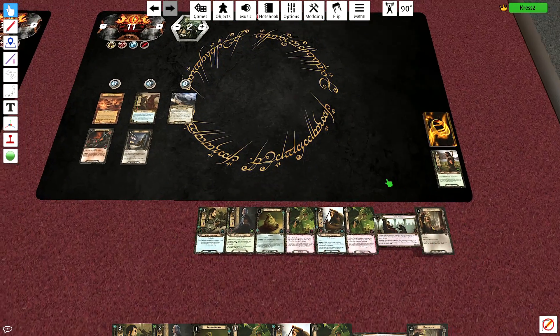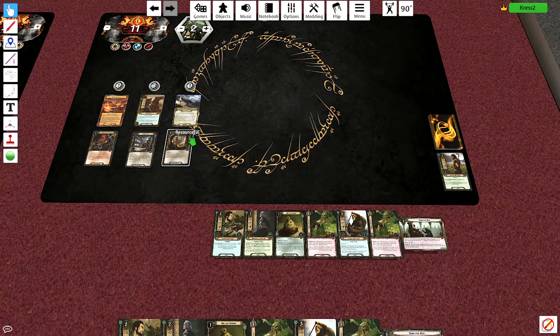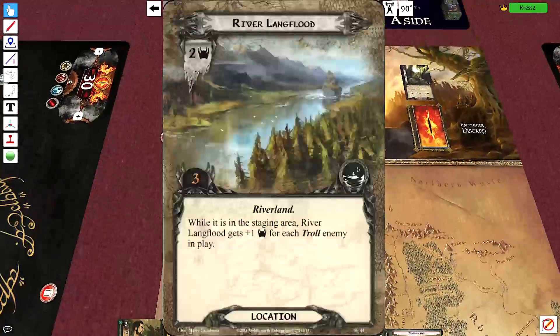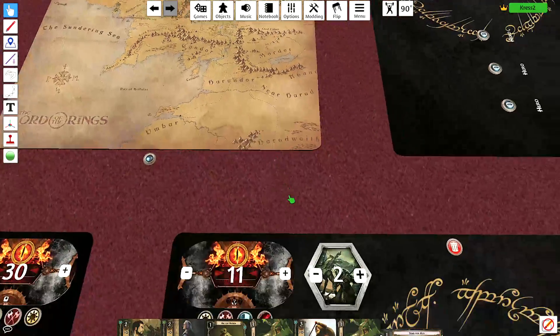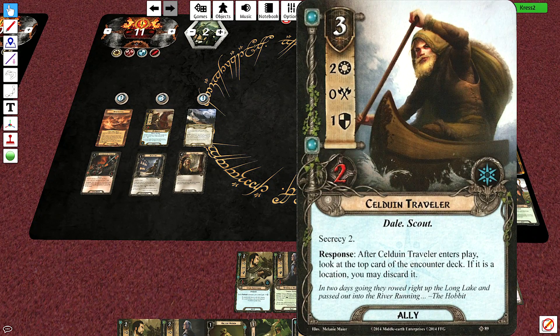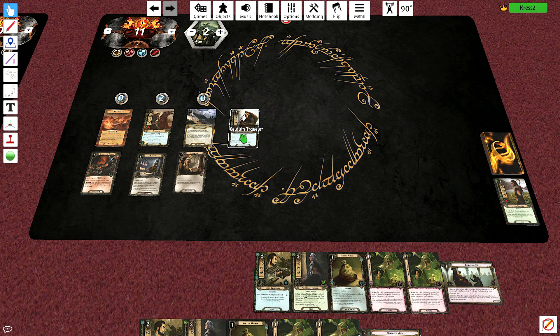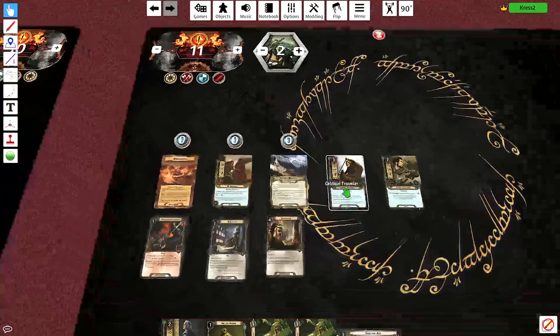Resourcefulness comes in. I'm going to go ahead and travel here — we'll do that in the last phase, get that out of staging. This guy only costs one, so we'll put him in — now I'm up to two characters, so I've got to watch that. And we'll spend the other two on the Anduin Swordsman. When he enters, we look at the top card of the encounter deck; if it's a location, we discard it — it's not, it's the Misty Mountain Goblins, which are no problem.